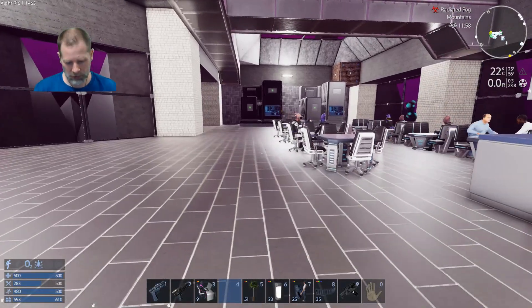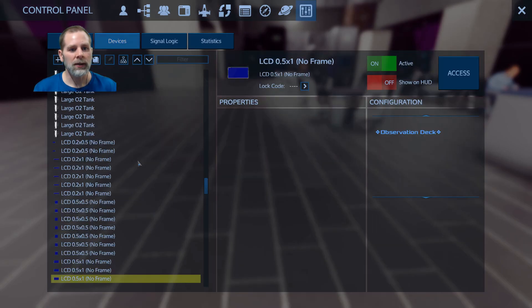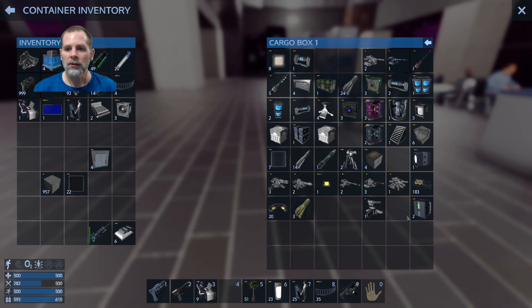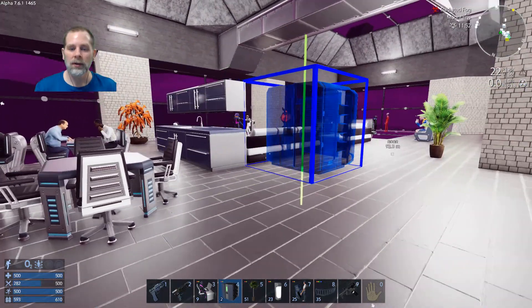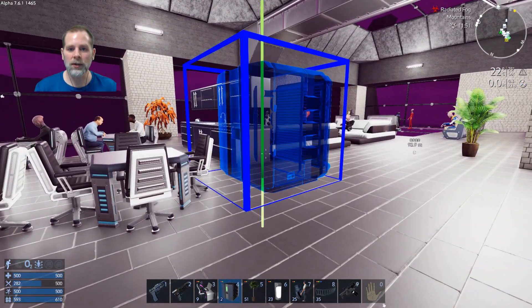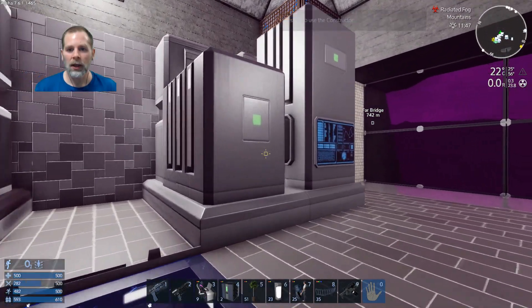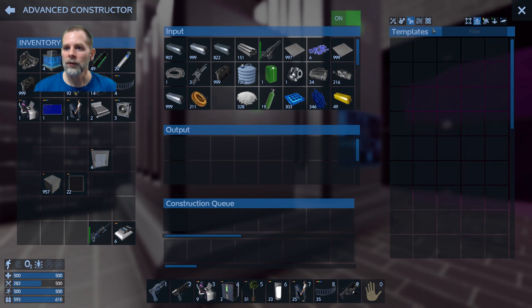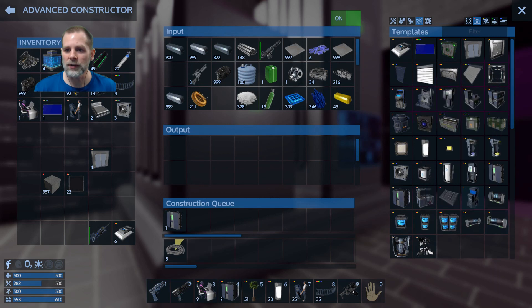Do we have fridges? Yeah, we have a fridge. We have two of them. I think we even need a tier one fridge - I think we do. So let's go over to the constructor and make a tier one fridge. We want it to be smaller. Did I ever get a repair station in here? An armor locker? I don't think I did - I still need to figure out where that's going to work. Maybe I can put those down by the hanger.